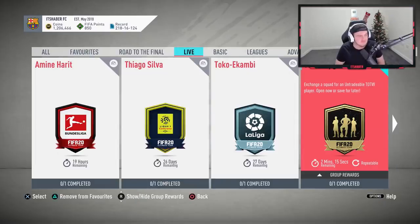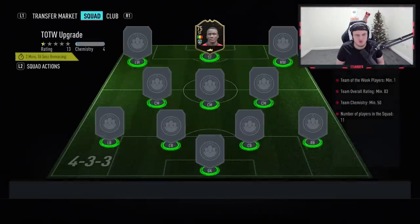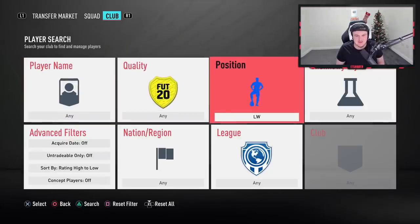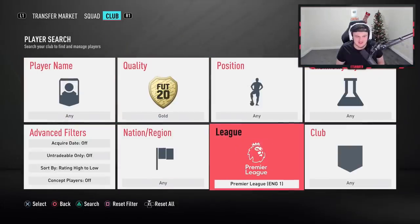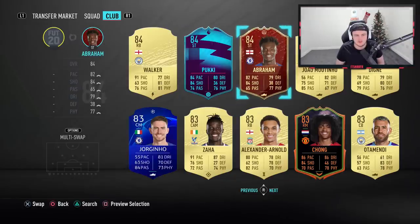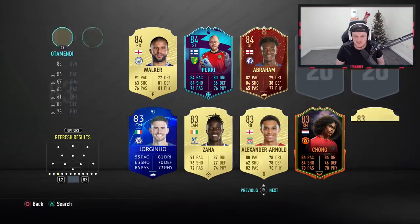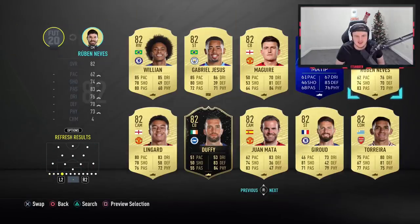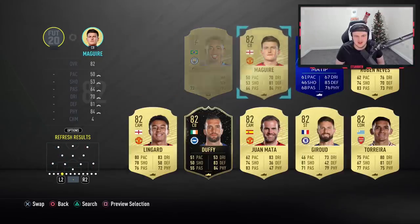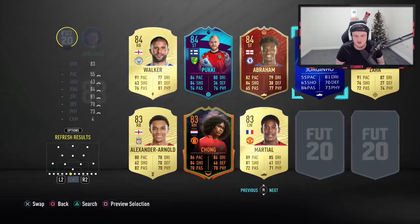The Team of the Week SBC is expiring in two minutes - I hope this is a glitch. I'm actually going to get one done real quick, just so we actually get one done before it expires. EA, what are you playing at, mate? This isn't cool. Let me just grab some high-rated players that I know I won't use and shove them into this SBC because it's kind of expiring. I want to grab a couple 83s and 82s from the Premier League.